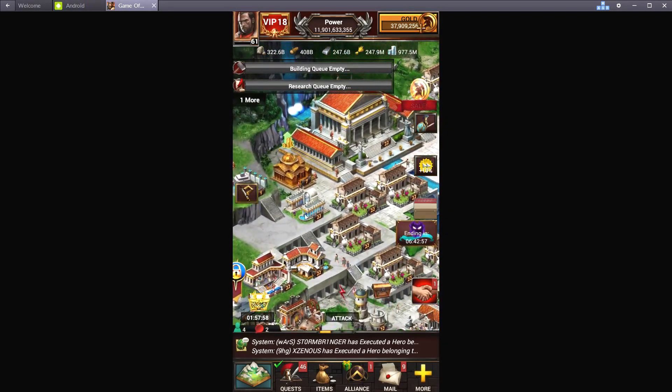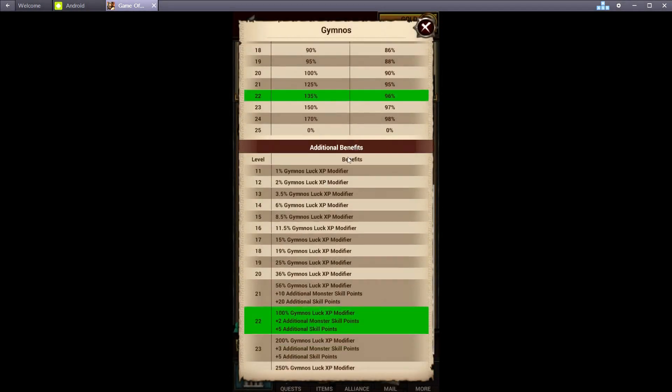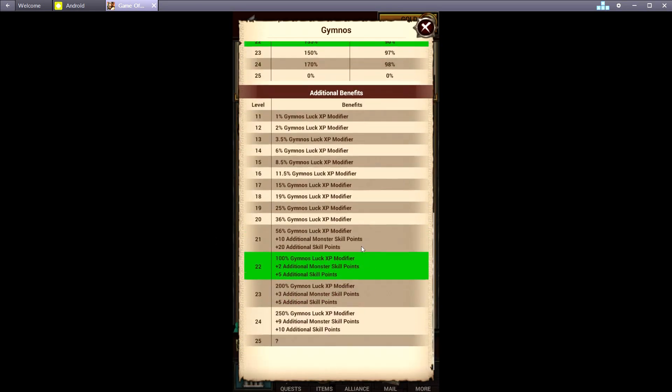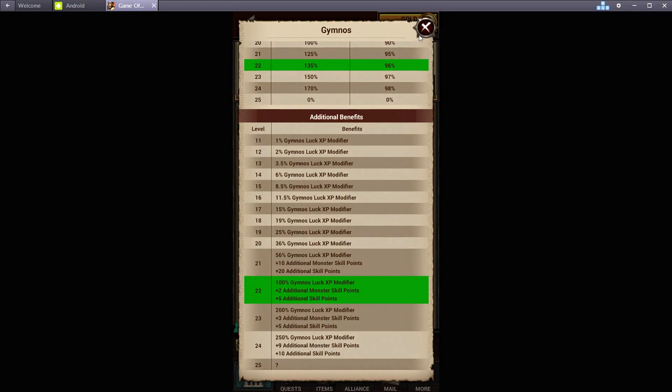The gymnasium is a great one to have, especially if you've upgraded to 22 or 23. It gives you a lot of extra skill points that you can use for health or extra attack. The points aren't actually needed but they do help a little bit, and it also lets your hero level a little bit faster on hits.